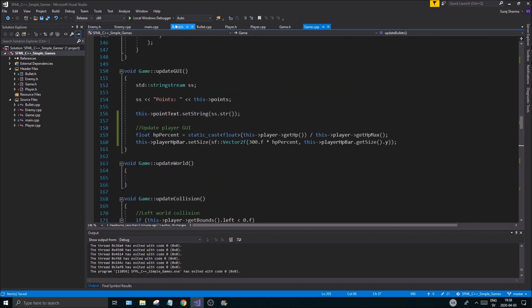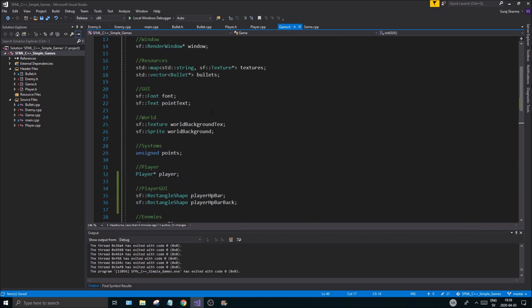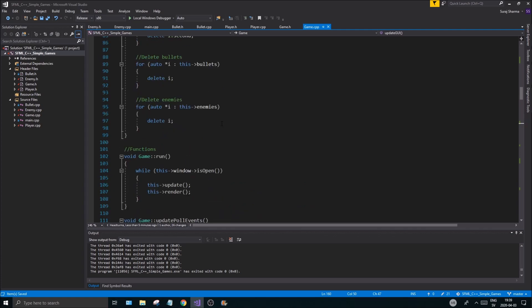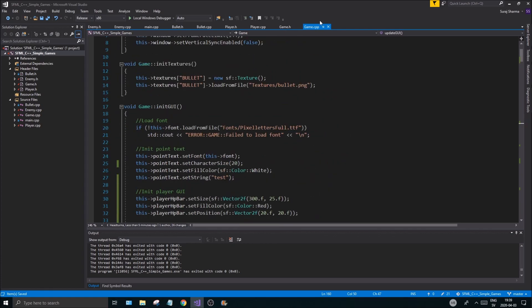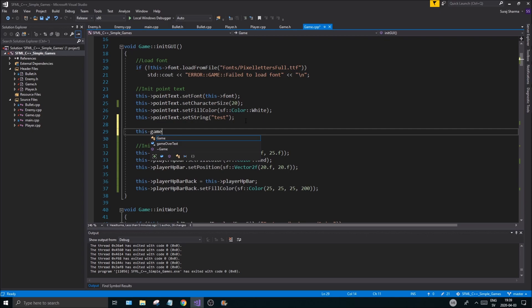Everything looks fine. Next go to game.h, find your GUI section, and add sf::Text gameOverText — that's all you need there. Then we're going to initialize this in the init_gui section of game.cpp.